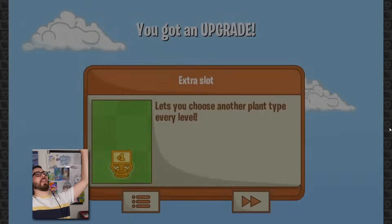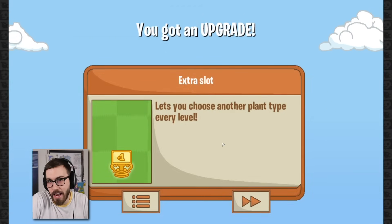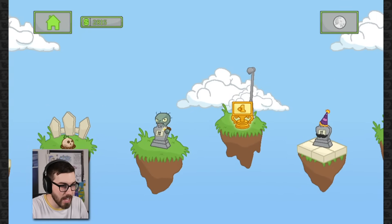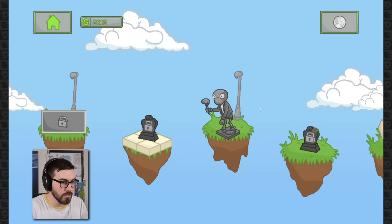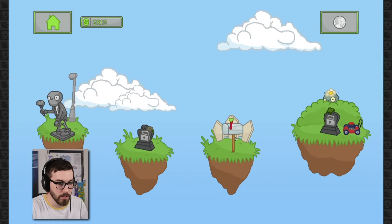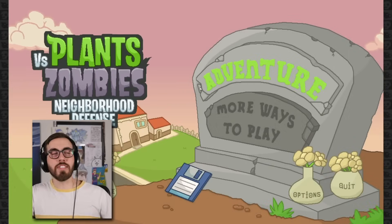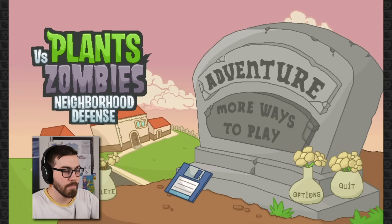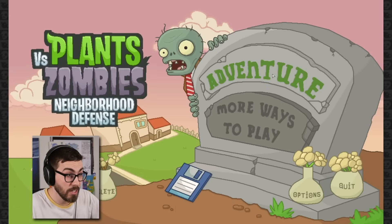An extra slot - woohoo! That's actually a really good thing and I'm not exaggerating. Maybe we get cosmetics or something next. There's a statue and a mailbox - wonder what's in the mailbox? So much to figure out. I have so much money. Where's Dave? I feel like I need Dave if I'm gonna actually spend my money on anything.